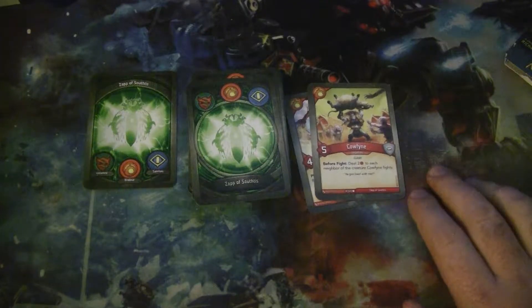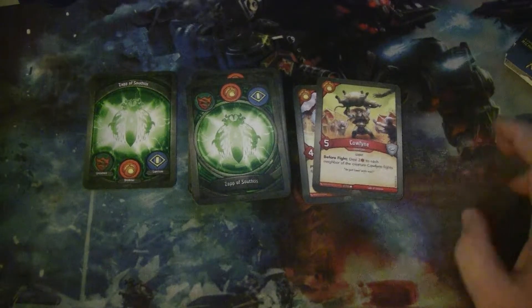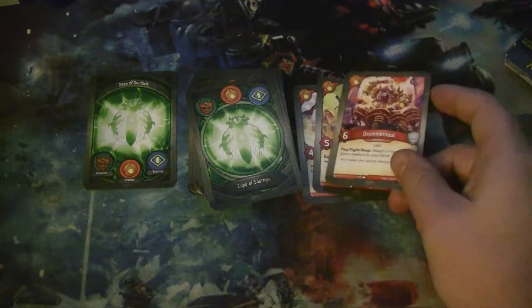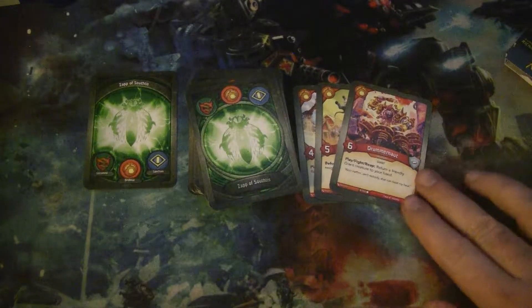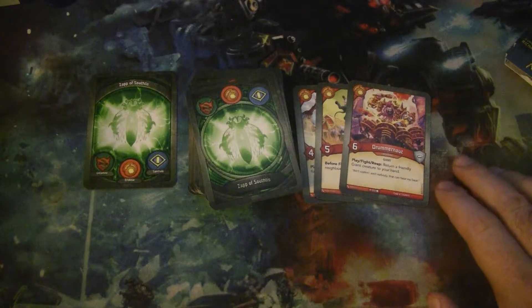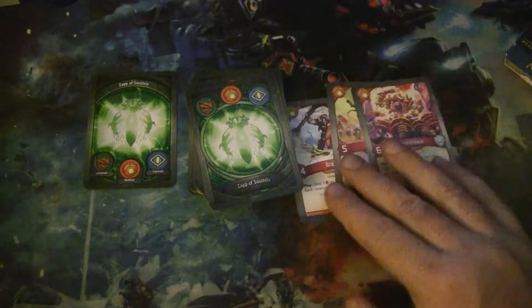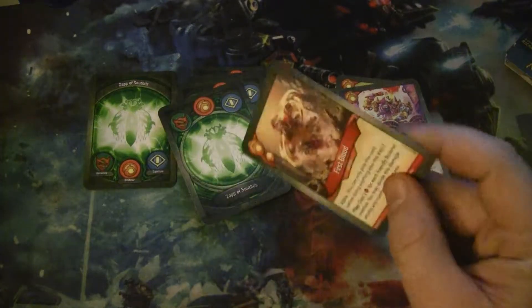Calfine is a 5-power Giant that says before fight, deal 2 damage to each neighbor of the creature it fights — good for dealing with little elusive things. Drummernaught is a 6-power Giant that, after you play, fight, or reap with Drummernaught, you return a friendly giant creature to your hand. That can be really good with Brammo, and really good if we get Ganger Chieftain.